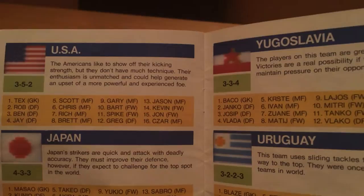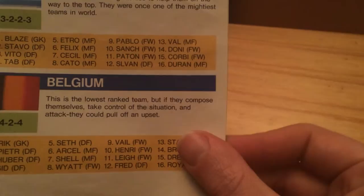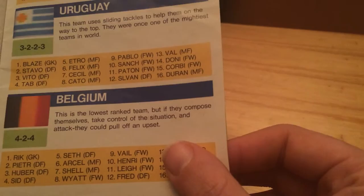Americans: 'The Americans like to show off their kicking strength. They don't have much technique. Their enthusiasm is unmatched and could help generate an upset of a more powerful and experienced foe.' Brilliant. Going to battle — America's going to battle, as always. This is brilliant. Belgium are the lowest ranked team, but if they compose themselves, they can try the situation — attack. They could pull off an upset. They probably weren't. They're just a bunch of jerks.